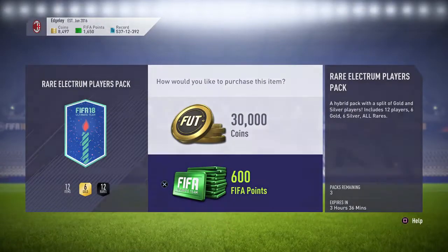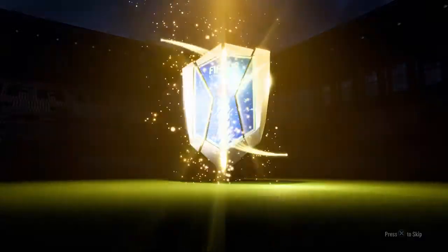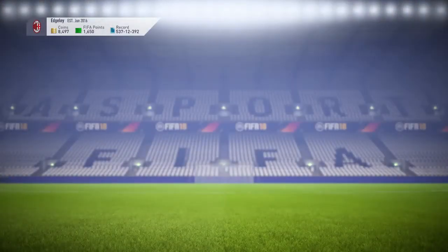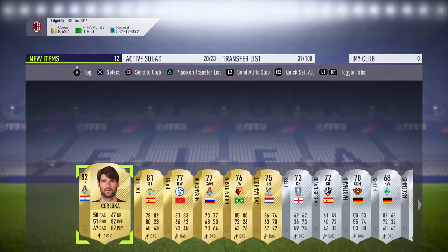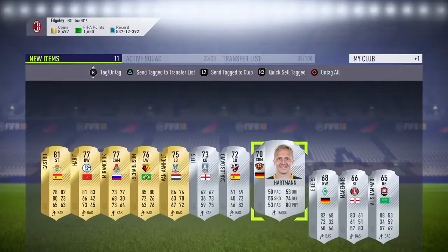Three of these packs left, so we'll open all three of them. We didn't get a board on that pack but that's no surprise to be honest. We'll keep Kalooka and just stick the rest on the trade pile because we won't be needing them.